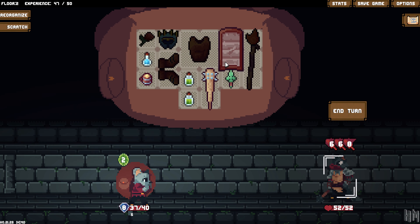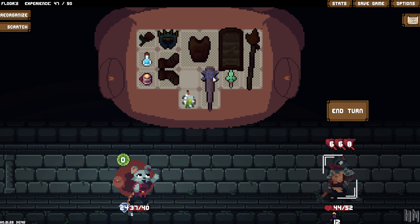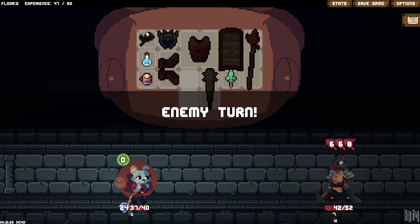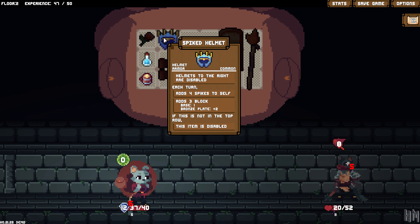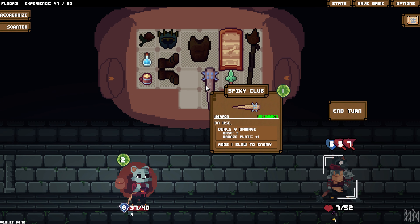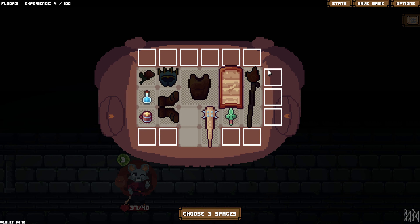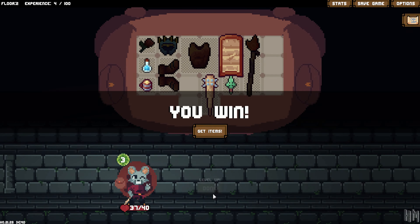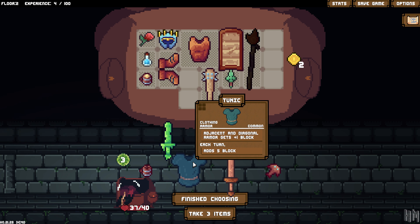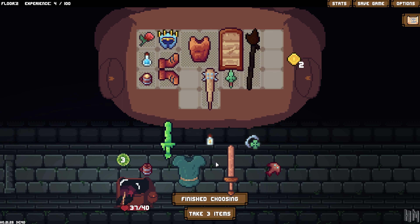The game is a roguelite deck builder that is currently in early access, but it has a free demo that you can check out right now. Your deck in this game is represented by the contents of your backpack. You have different types of armor, weapons, and special items, and it's all got a classic turn-based RPG feel to the inventory and combat. You do some dungeon crawling, running into various groups of enemies, and after each battle, you get to pick through a pile of loot. This is where the organizational aspect comes in.